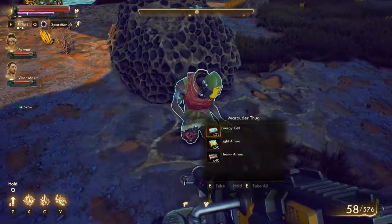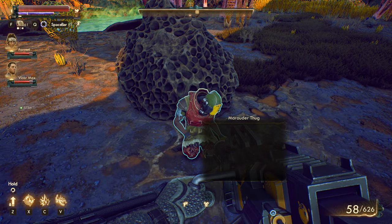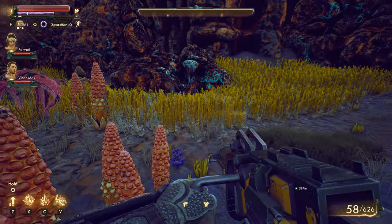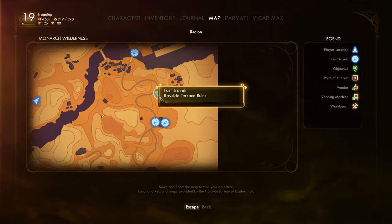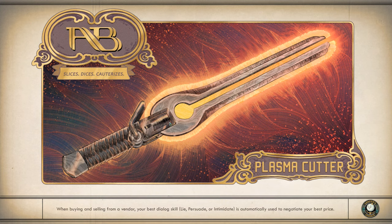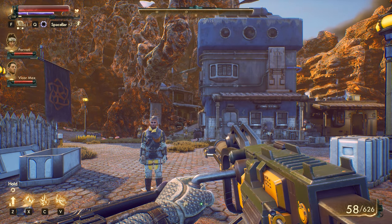Here's a dead guy with no legs again with a lot of ammo on him. That stash of ammo had more, but I'll take that one as well. Let's definitely fast travel back to Amber Heights — they're actually inside, not at the entrance — and go to that one computer terminal, especially because we do have Parvati now.